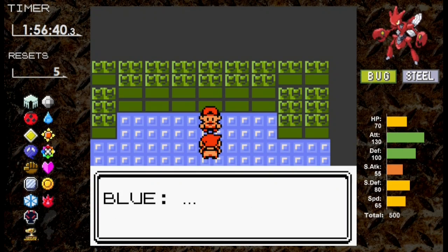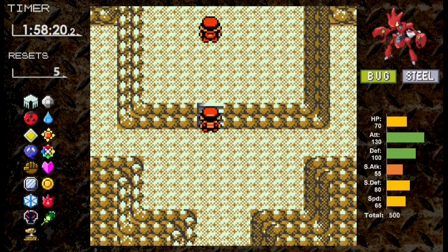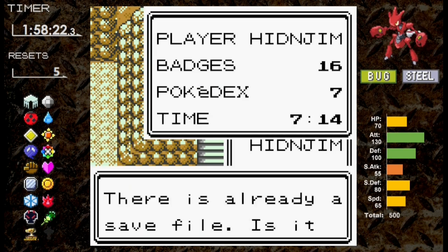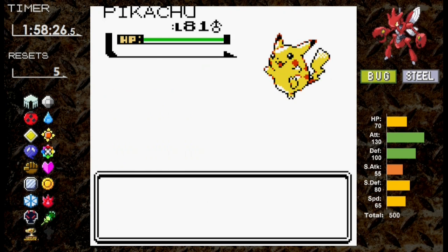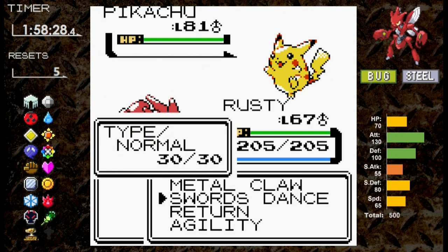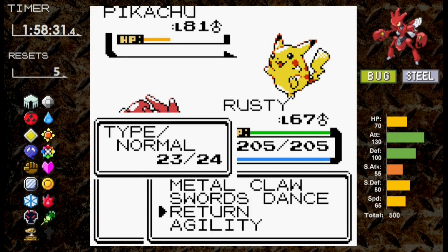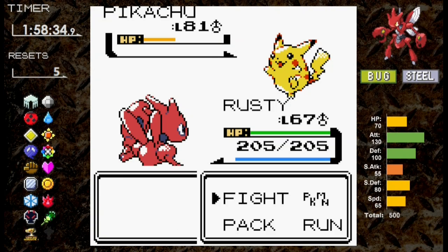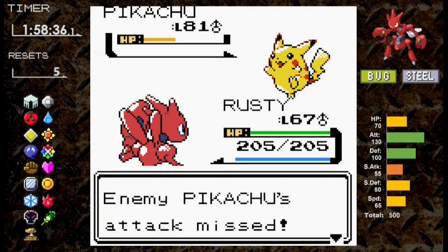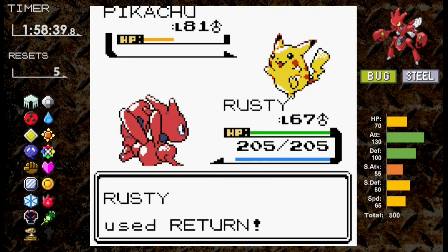In terms of preparation, Scizor has more than enough to take down Red. We have Swords Dance and Agility. Setting up on Pikachu can be tricky with Thunder and Charm, but even if paralyzed, Agility can get us to the finish line. We're not using our Rare Candies today. First up is Pikachu — it outspeeds and uses Charm. We hit with Return but it doesn't go down, then Red uses a Full Restore. Pikachu goes for Thunder and misses, so we use Swords Dance. Thunder misses again next turn and Return knocks out Pikachu.